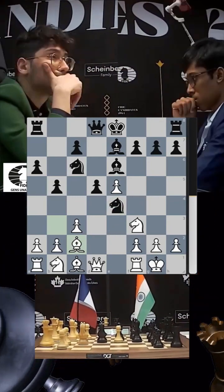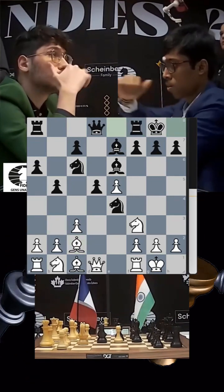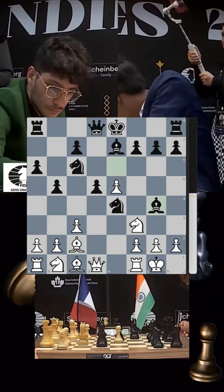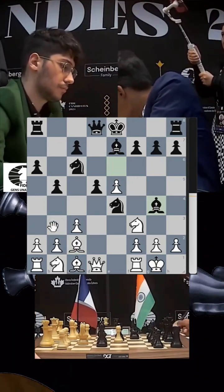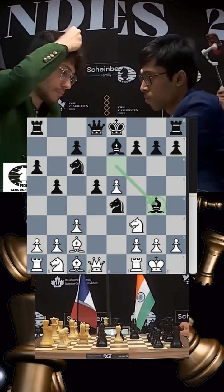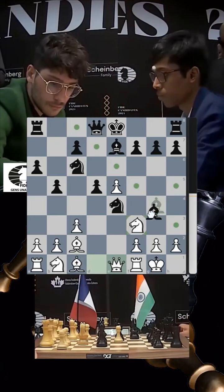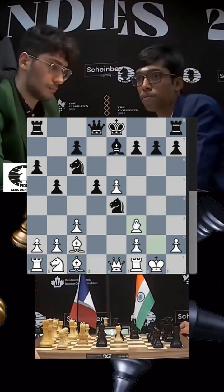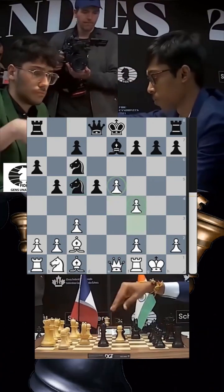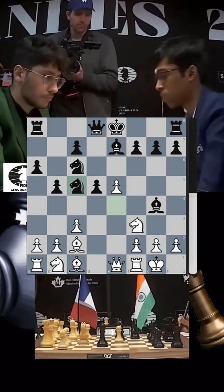A very logical move for Pragnananda here would be castles — there's no real threat. But instead he goes bishop g4, moving that piece again as soon as the bishop left its pressure. Now Firuja makes a very cool move — queen e1 — essentially saying 'come take my knight, because if you move back I can slowly start to push my pawns.'